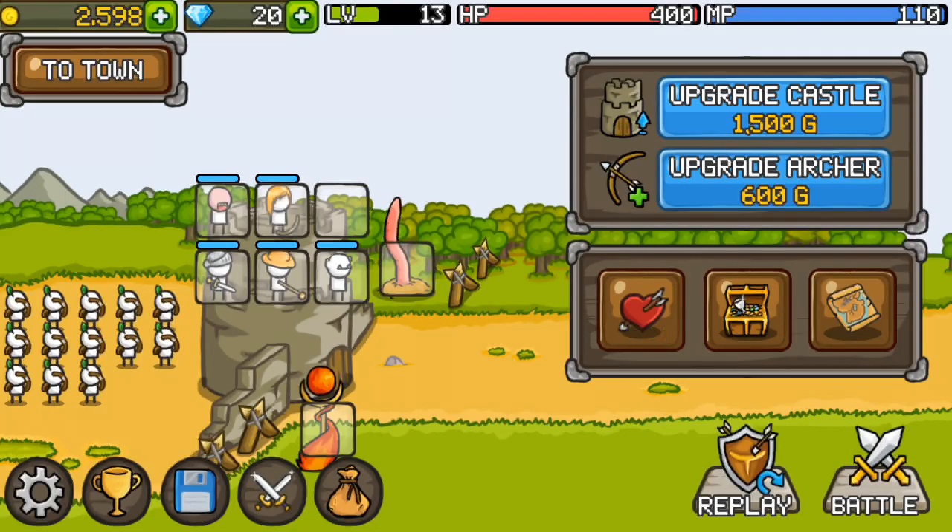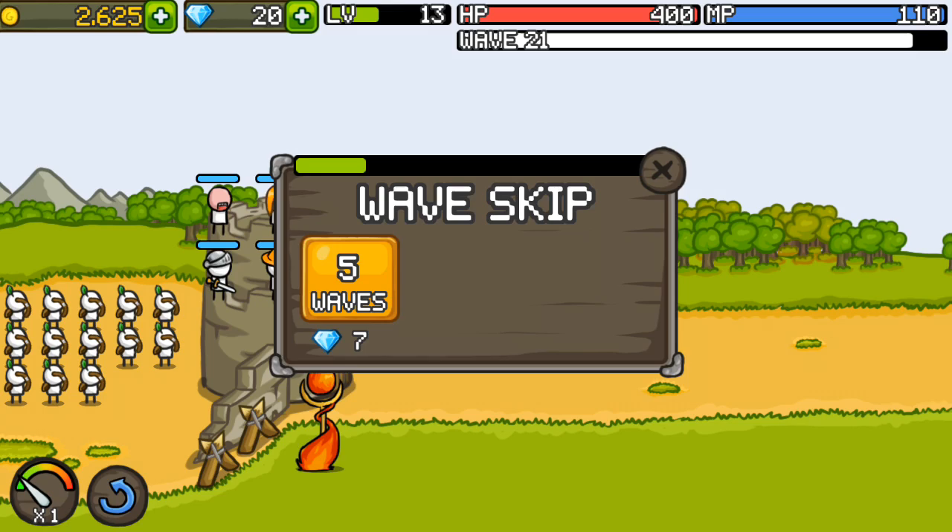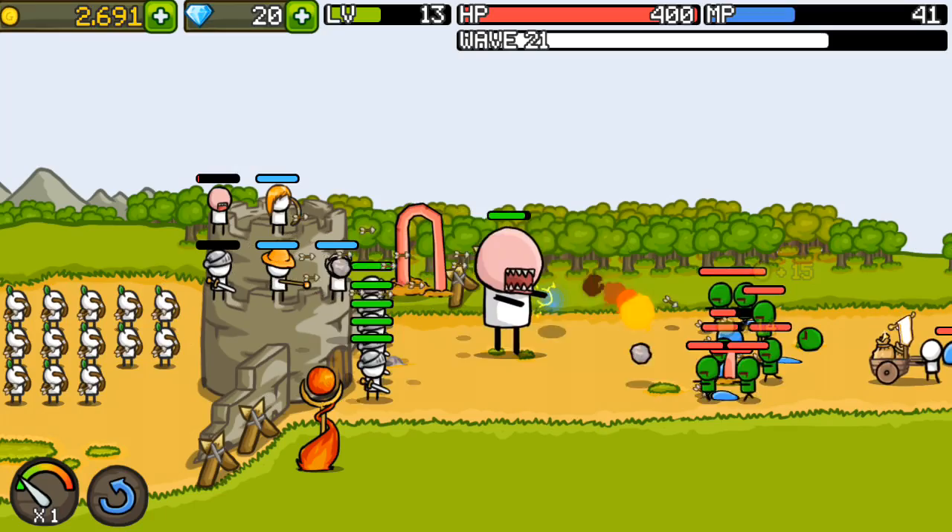Hello everybody and welcome back to Grow Castle. Today we're going to try and take that castle with 30 defense. Before we do that, we're going to grab the Smith — it costs a lot, but we can actually heal our castle even in battle, which will be really nice. So we're going to send out all our units right now and get our archers attacking.